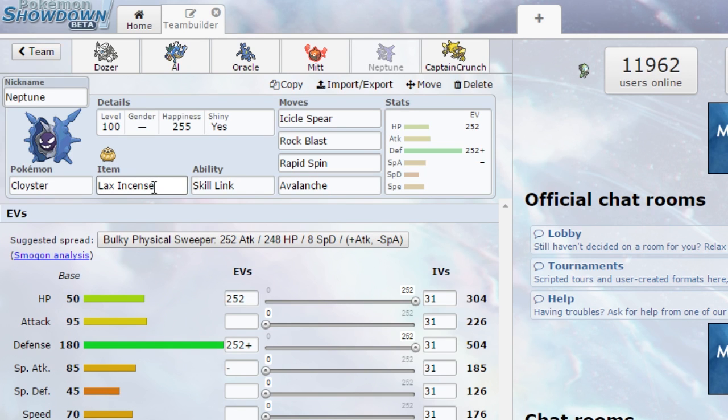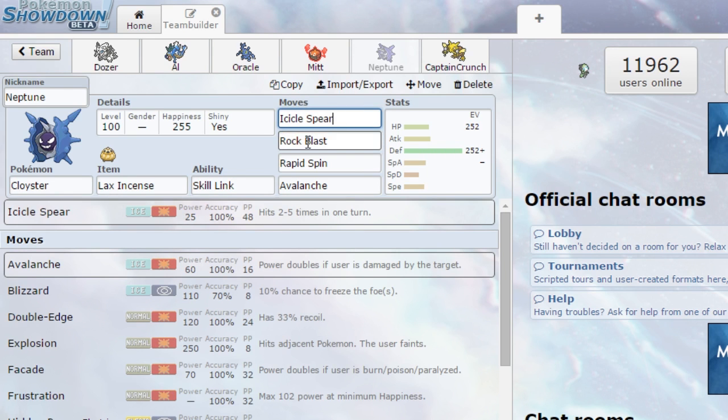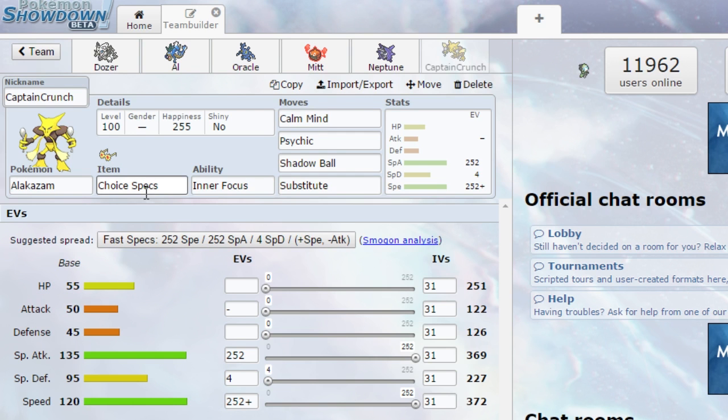Neptune is our shiny Cloyster holding the Lax Incense, hopefully getting some misses. With Skill Link, which increases multi-hit attack power, I gave him Icicle Spear and Rock Blast - both hitting five times. If my math is right they should do 125 damage, which is not bad. He's our Rapid Spinner and also has Avalanche. Pure defensive bulk with HP focus.